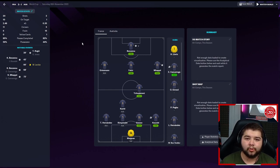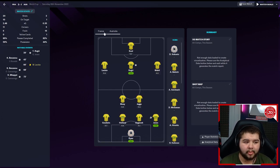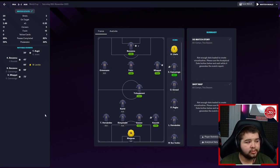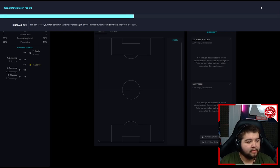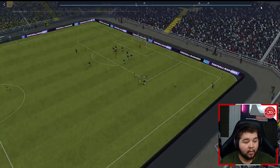We then have a game against Australia, and this game was one which we definitely deserve to win. Australia matching us up with a 4-2-3-1. 10 shots on target, 20 shots overall, 2.48 XG, and more possession. But somehow Australia took the lead from Rodgers. So we're going to watch the goals - we're going to see how their goal went in and see how all of ours went in.